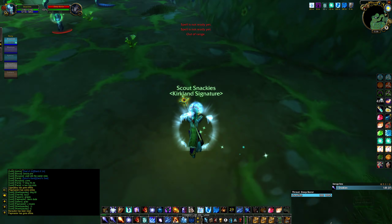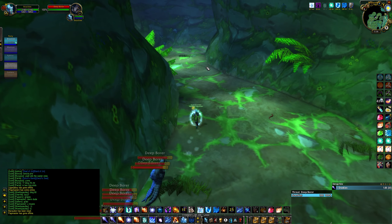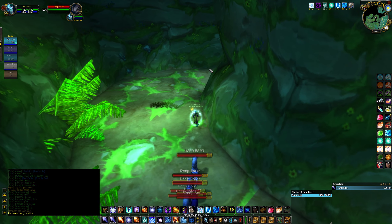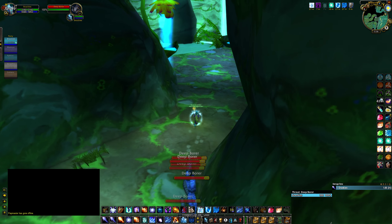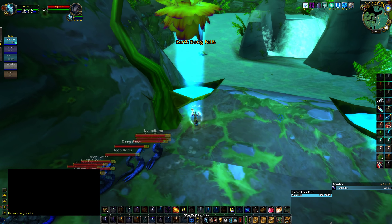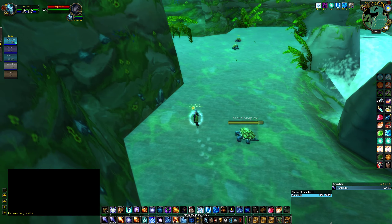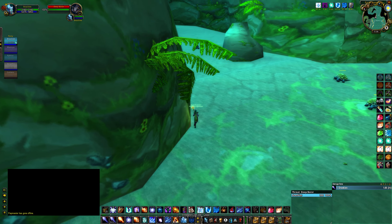Counterspell this dude and then you blink right here, and then you just run. If they get a little close you can nova them if you really want to, or Cone of Cold, but if your ice barrier holds you should be fine. You don't really need to reapply it unless you want to. Then I blink right here and now you'll get enough separation from them to where you don't have to do much, so you just run.